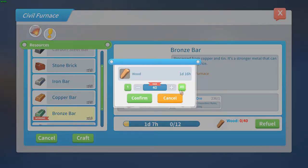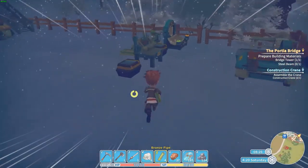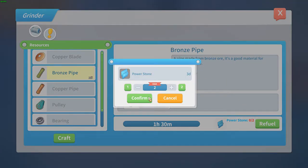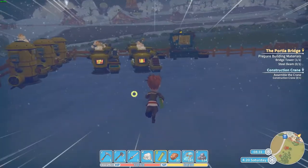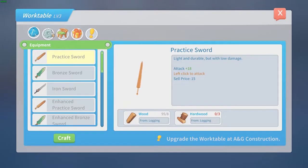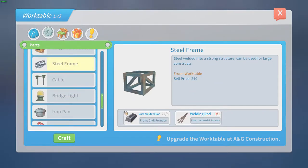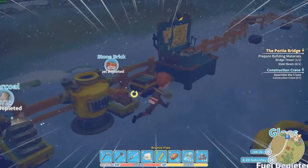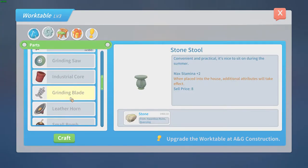Let's refuel, confirm, craft, confirm, craft, confirm. Fuel depleted. Craft, confirm, confirm. Now I only need to make some of those two steel frames. I need welding rods — I've got those in here. Let's make some more steel frames.